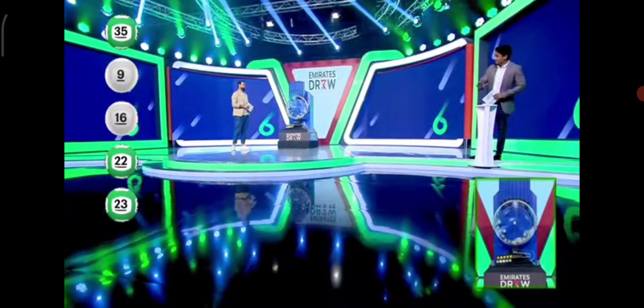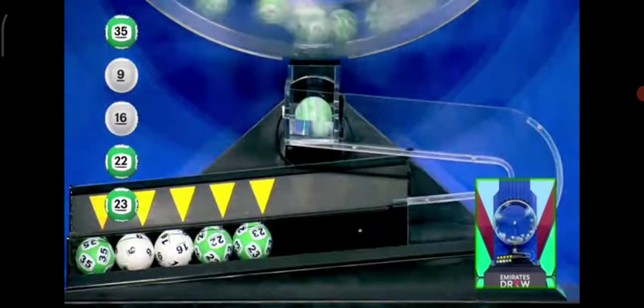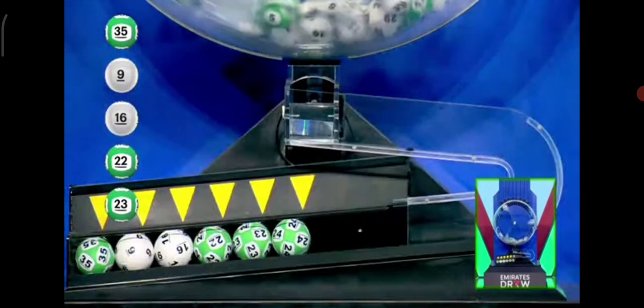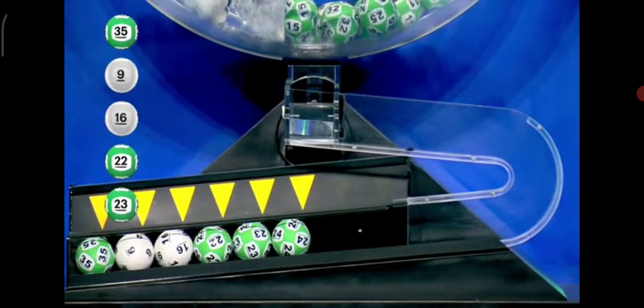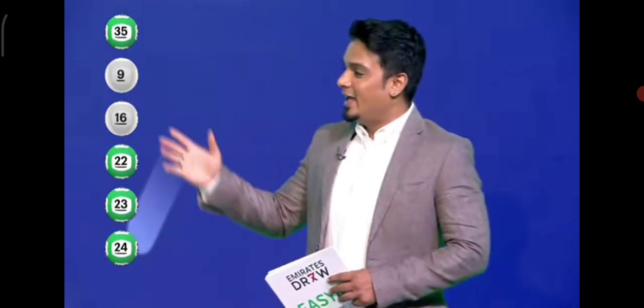15,000,000 it is. Ready? Pass your luck. It's 2-4-24. So if you match these six balls in any order, you're winning tonight 15,000,000 dirhams. I'll give you a table for the match here.